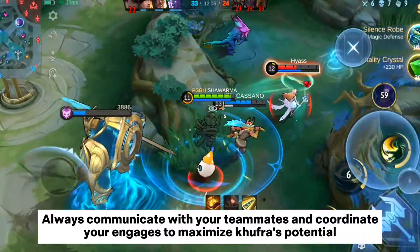Inconsistent Skill 1. One common mistake is failing to land Skill 1 accurately. Missing your skill shot can result in missed opportunities for engaging or disrupting enemies. Practice your aim to ensure you hit your targets consistently.